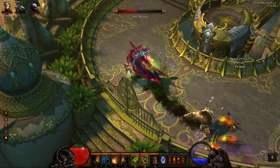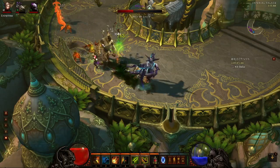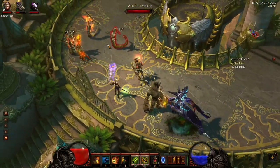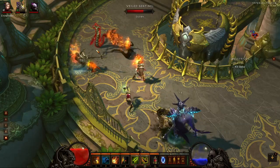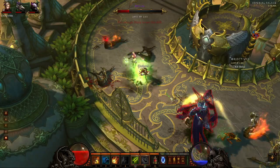You can see I got my zombie dogs out. I'm fighting the first iteration of Belial, which is actually the easy part. Don't waste your skills or your cooldowns on this part because you can easily get through it just using your poison darts or your dire bats. Don't blow all your cooldowns early.